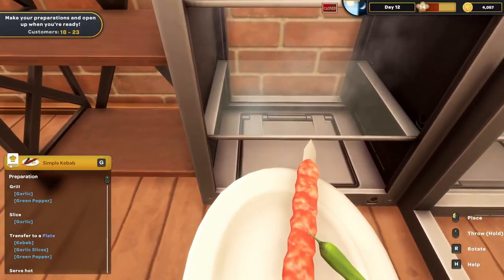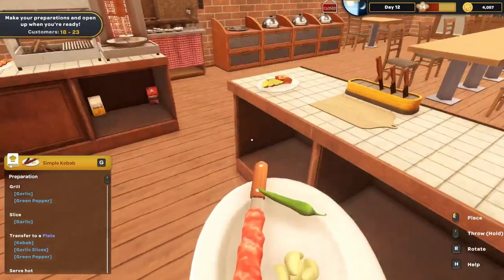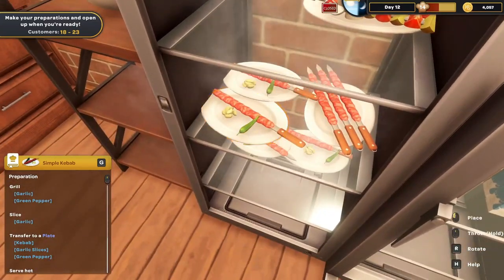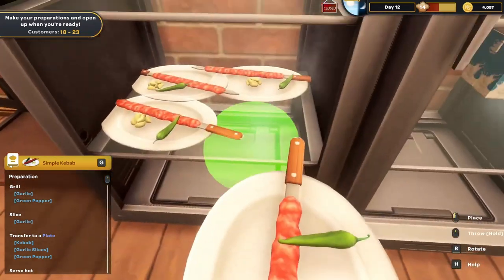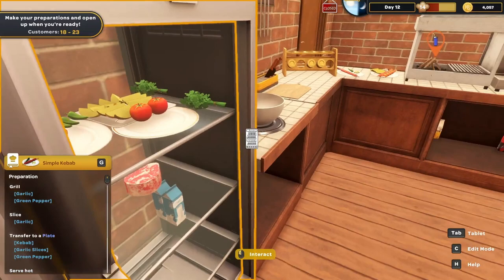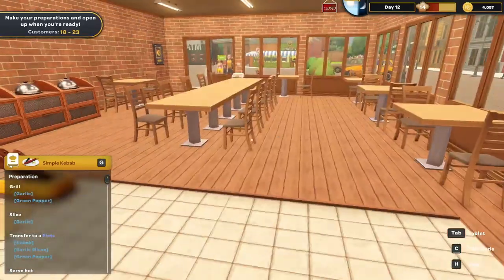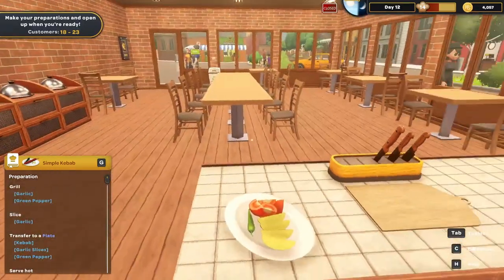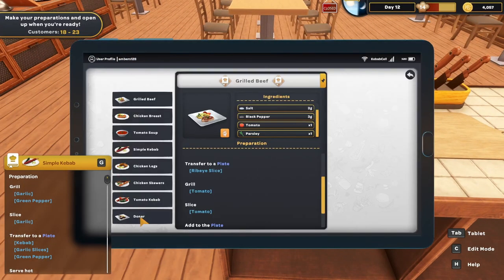I wonder if I can put things on the bottom shelf. I'm going to put one there. So now if someone comes in and wants a simple kebab, I can just grab a plate. I do have a backup of that one, so I should be good. Let's go through and start with the donor — let's pin that one.